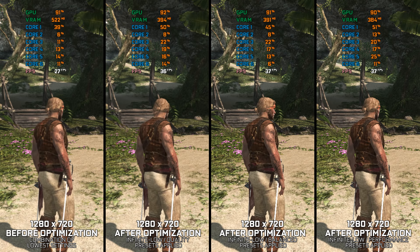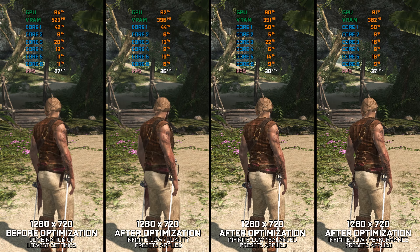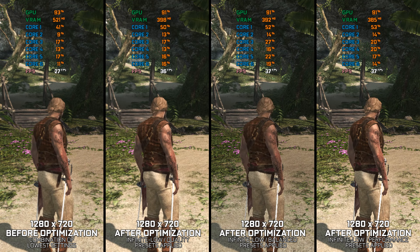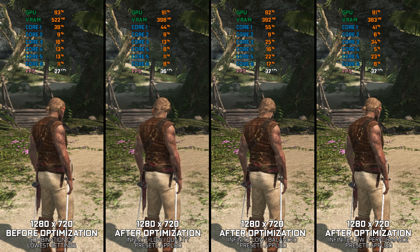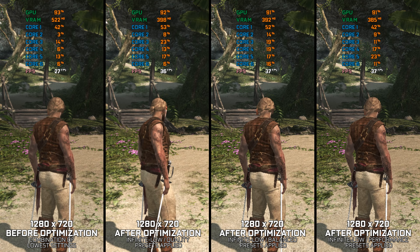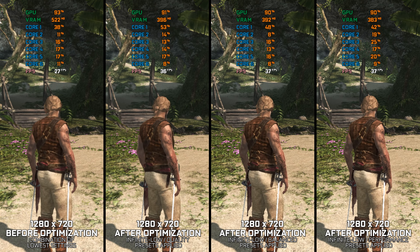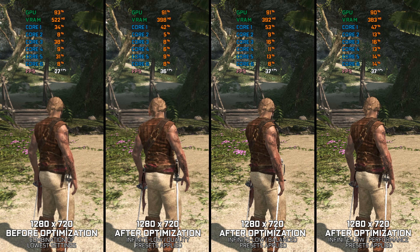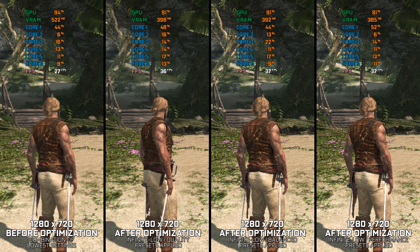Assassin's Creed 4 Black Flag is one of the most popular releases in the franchise and the game that still, to this day, makes it hard for a vast lower-end portion of PC hardware to run it optimally. Also, an uneven FPS cap makes for an unpleasant gameplay experience. So, in today's video, I will show you how to optimize the game for maximum possible performance, and show a solution for the constant frame fluctuation, so you can enjoy a smoother gameplay experience.